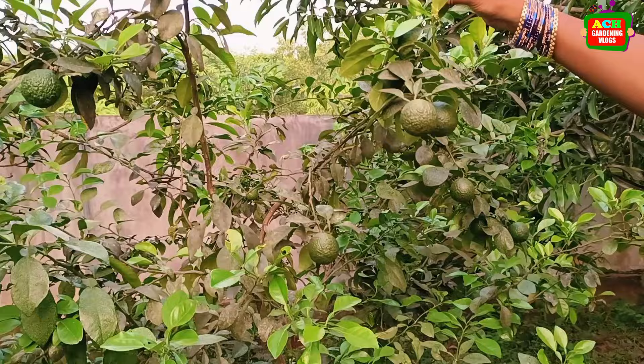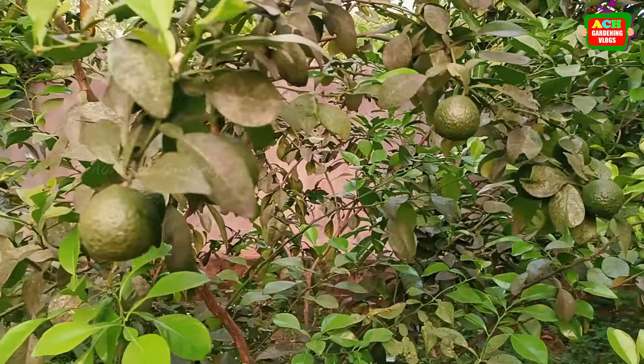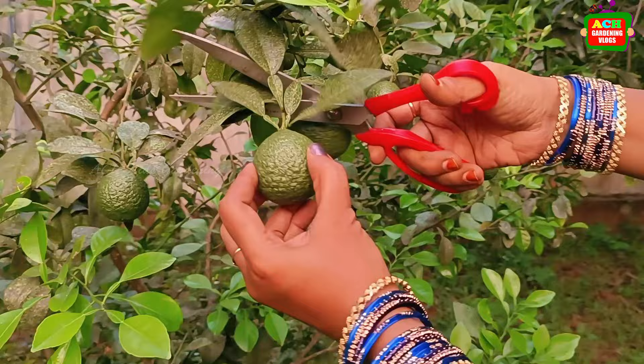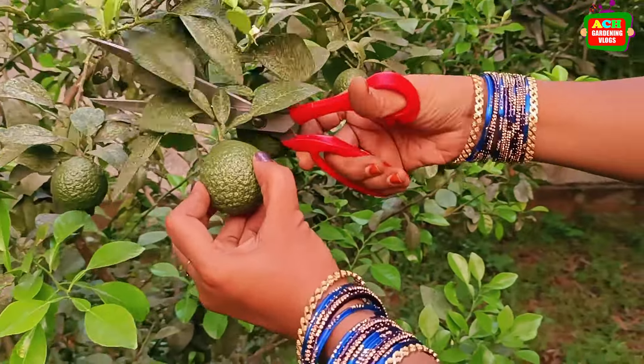Let's start here. If we fry the orange juice, we are good to go. Pour sugar, pour salt.